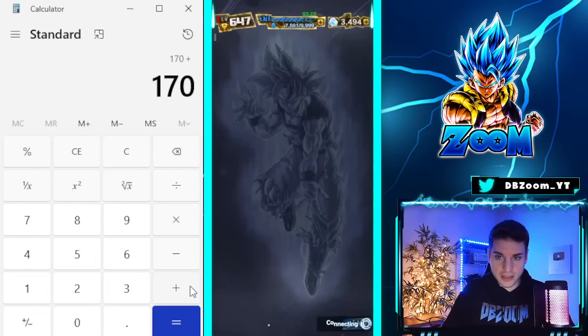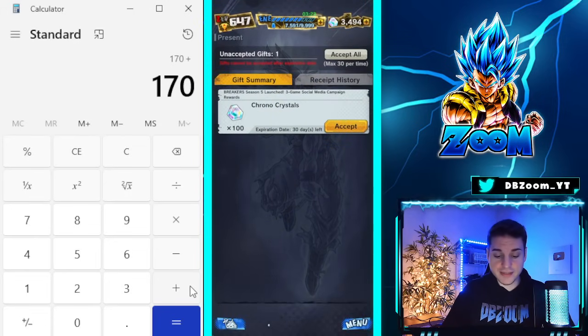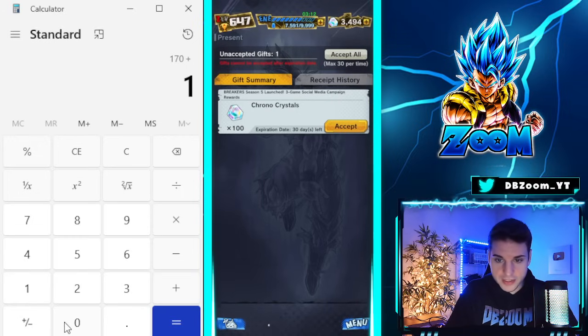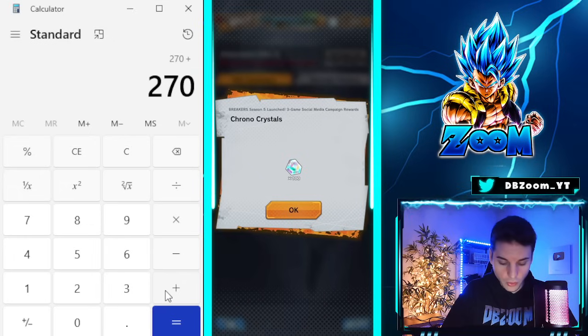If you check your gift box, I almost forgot — The Breakers did a Season 5 launch campaign over on Twitter/X that included Dokkan, Legends, Xenoverse, and stuff like that. We ended up getting 100 crystals from that, which is pretty nice. We're definitely booking that in.